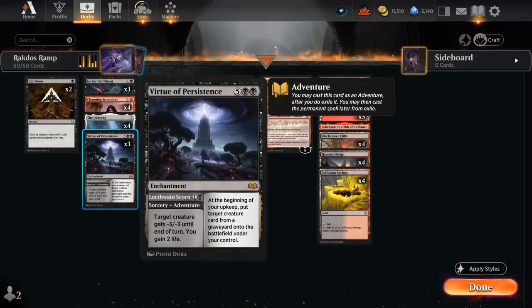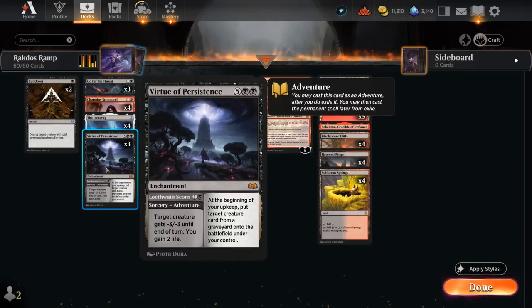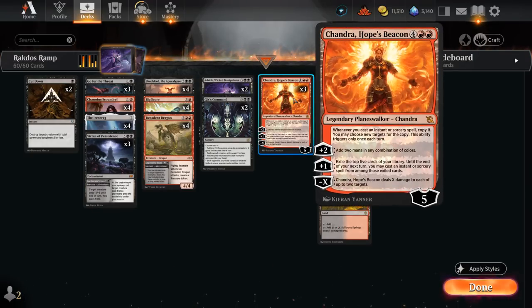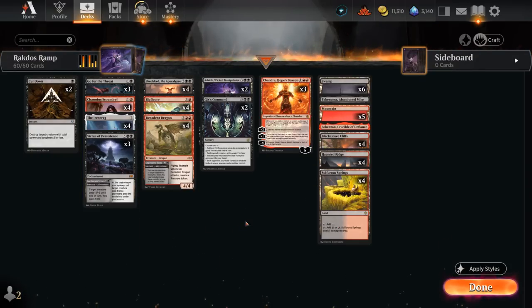Decadent Dragon counts toward the Nightmare trigger, as does Virtue of Persistence — another great new addition from Wilds of Eldraine. We can first use the two-mana sorcery adventure Lochthwain Scorn, giving a creature -3/-3 until end of turn while we also gain two life, which is especially nice against red aggro. Then at seven mana we can cast the enchantment out of exile, which at the beginning of our upkeep puts target creature card from any graveyard onto the battlefield under our control. In grindier matchups, if our opponent keeps killing cards like Shielded or Decadent Dragon without exiling them, we can keep bringing them back. Virtue of Persistence can also synergize with Chandra — we copy the sorcery for two mana and later still cast the enchantment, and Chandra can help ramp into the seven-mana half using the extra-mana mode.